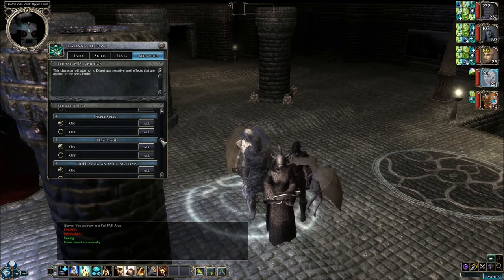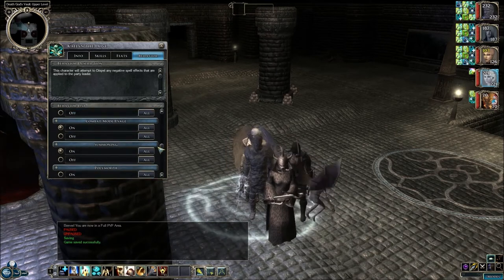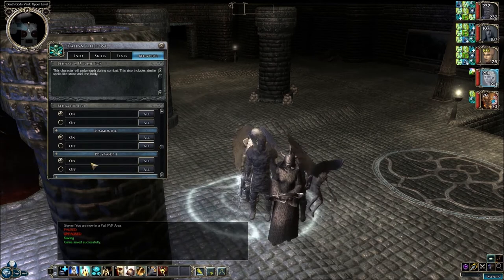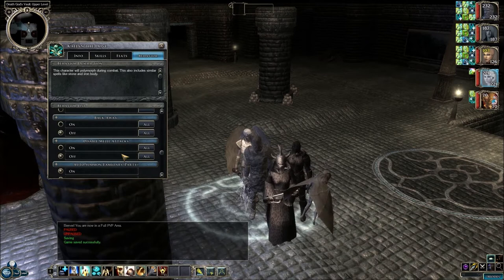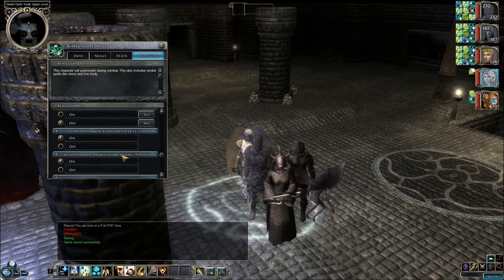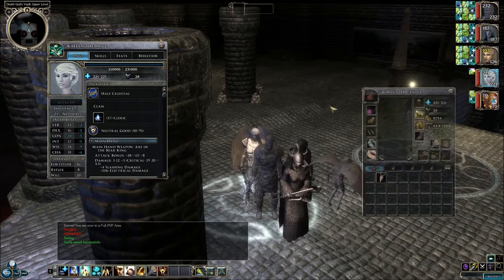We'll put Dispel Spells on, and I think there was a Polymorph thing here — let's turn that on. I think that's it. We also did not give her any better armor than what she had, so let's do that right now.